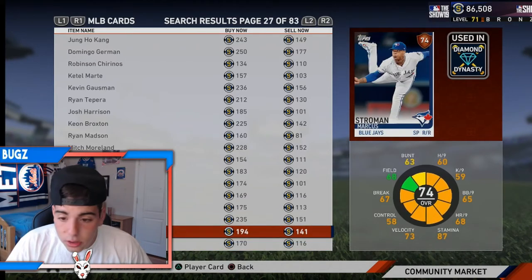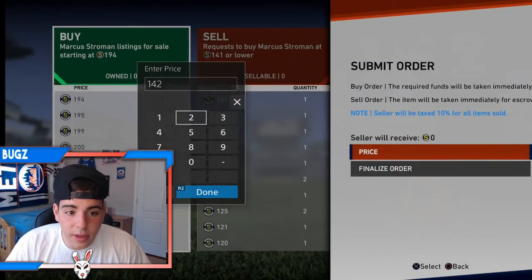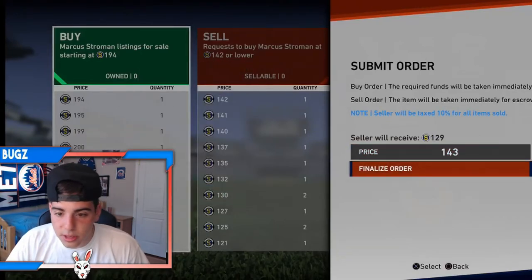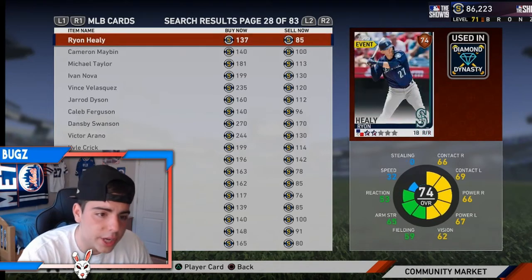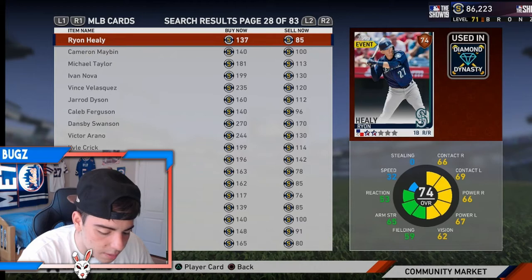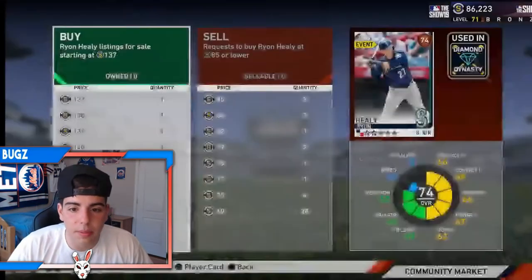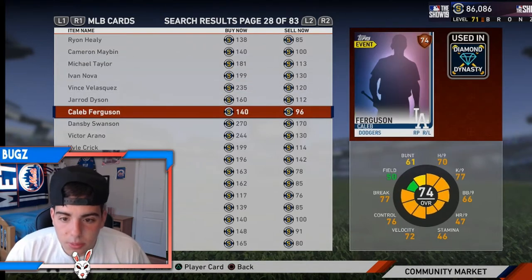Marcus Stroman is 1-3 but he has a 1.99 ERA. I'm going to pick up a couple of him because when he becomes silver I'm actually going to throw him in my starting rotation - I'm so obsessed with Stroman and his windup. How's Healy doing? I bet he fell off. Rion Healy is ranked 30 - he's actually doing pretty good and he's worth a pickup. I picked up one Rion Healy and he's probably going to go up.